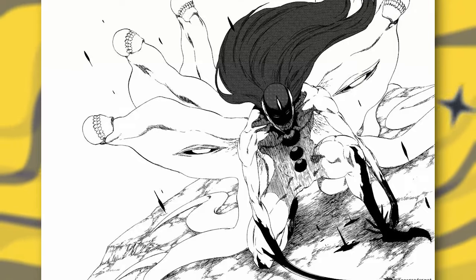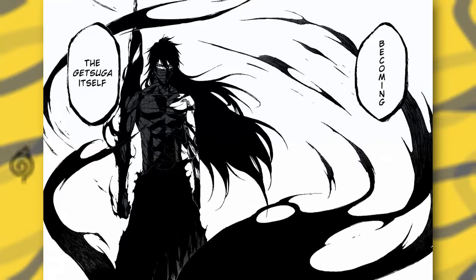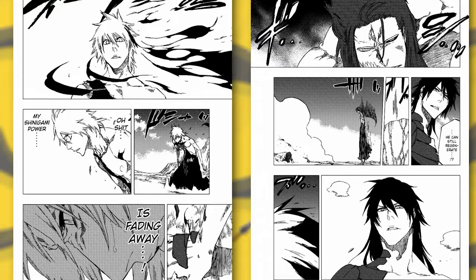In anger, Aizen uses Hado number 90 to lock Ichigo in a black coffin, only for him to swipe it away like a tinder profile. Aizen continues to further evolve — look at how crazy Aizen looks in that panel. Ichigo goes into his final Getsuga Tensho form — look at that panel and the scale of the attack in all black. Aizen and Ichigo look like they're both out of power. Aizen is sealed, bringing the fight to a close.